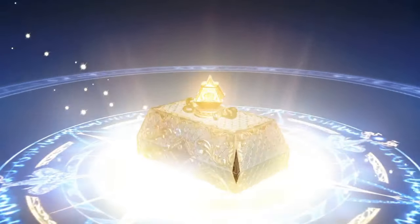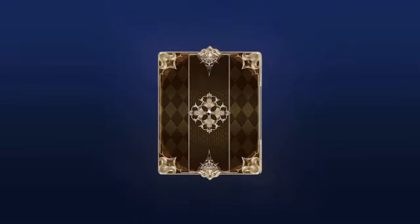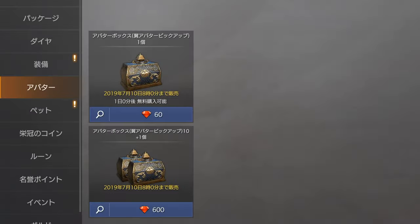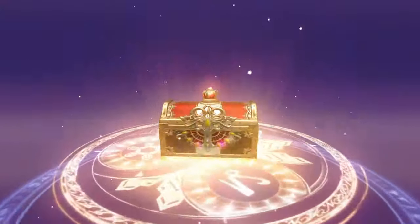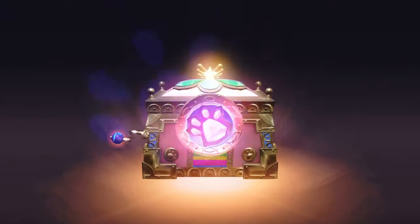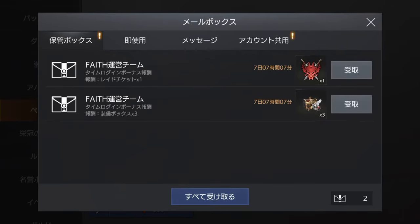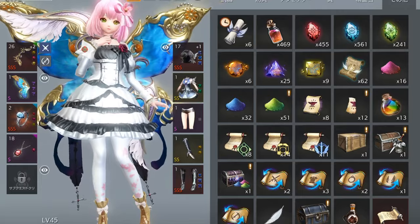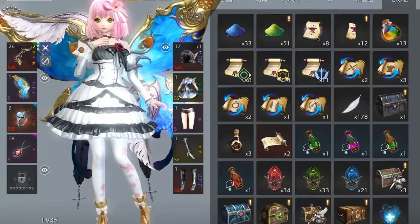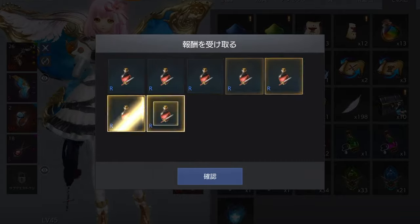Today we're going to talk mostly about wings, but first we'll look at some of this. You can get a free costume chest, a free gear chest, and a free pet chest in Japan. So maybe one day we'll get one free pet chest a day as well. We're going to super speed through this.